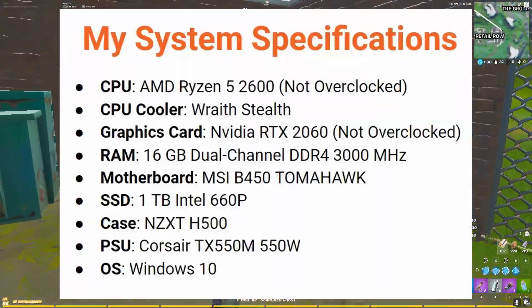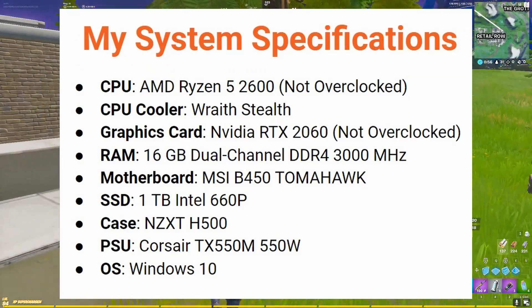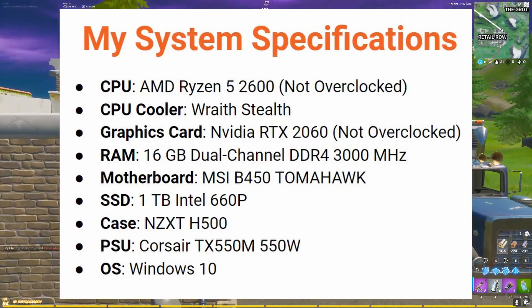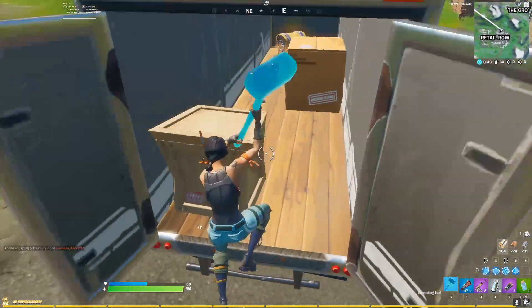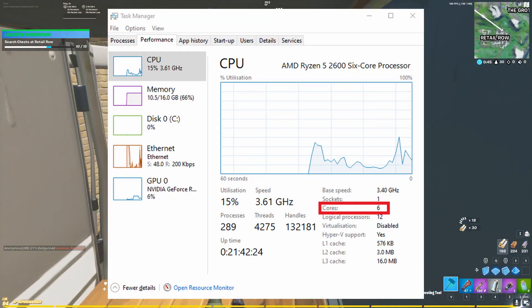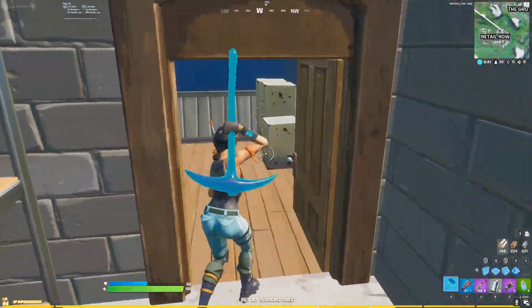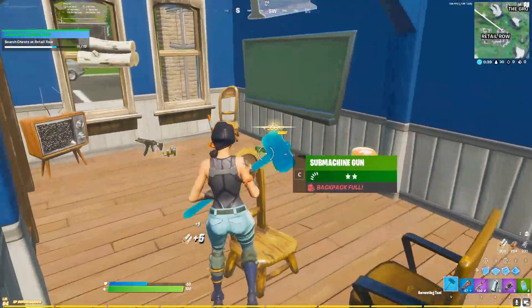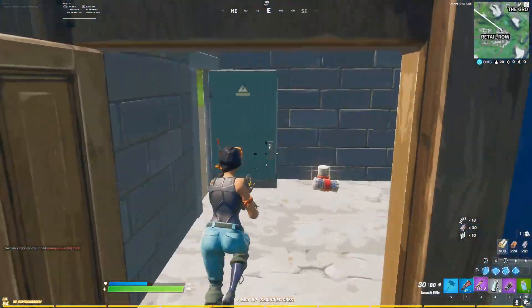On your screen you'll see the exact specifications for my system. I'm using a CPU with 6 cores and 12 threads — the AMD Ryzen 5 2600. If you want to check how many cores your CPU has, you can go to the performance tab in Task Manager. And if you don't see the option to allow multithreaded rendering in your Fortnite settings, it could be because your CPU doesn't have enough cores and you may want to upgrade your CPU.